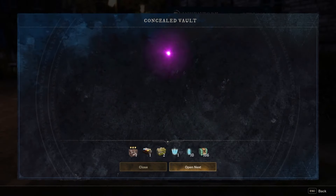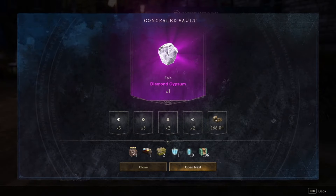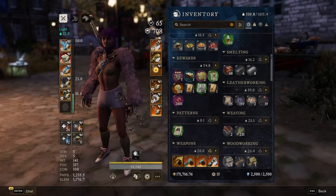I should add that you're not guaranteed a concealed vault on your first three chest loots, but you'll get them fast. Don't worry.